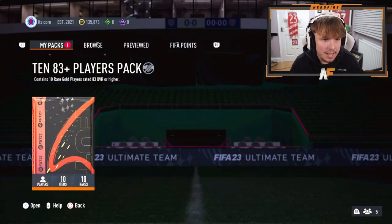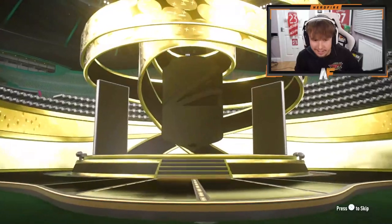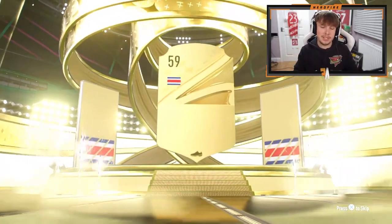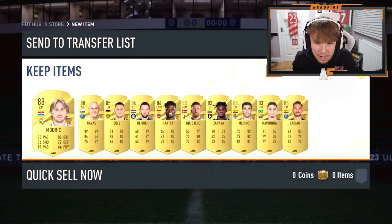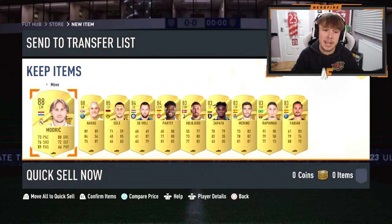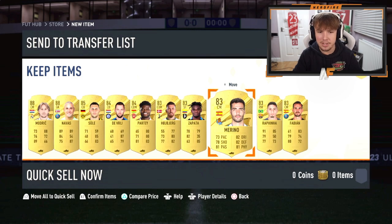Jolly's back again — 10 83 plus players pack. Let's see a big hit this time. It's a cheeky little Keylor Navas. Let's see a FootCenturion behind him. They don't, but they gave him another 88 Modric, so it's not the worst pack at the end of it, in my opinion at least.